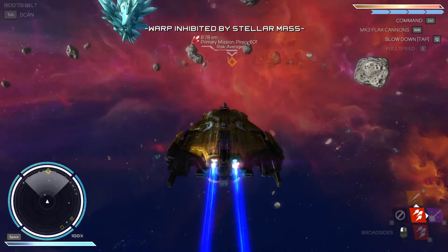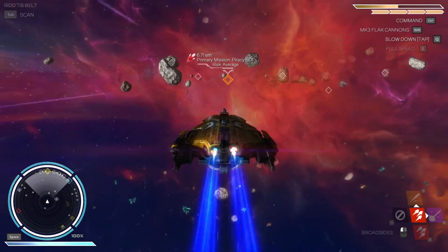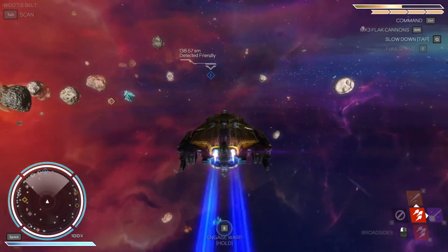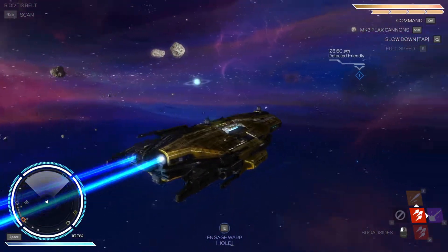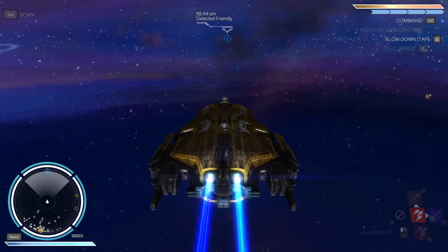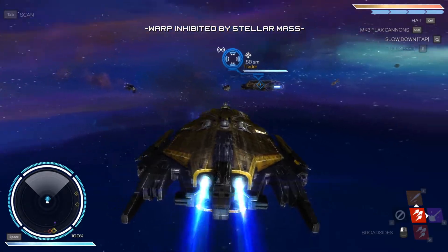It just told us we discovered this for the first time. There's an exclamation point over it — and you can see behind us there are detected hostiles. I think this might be it — we're going for it. Hopefully they're not in warp speed. No, they are not. Nice, here we go.